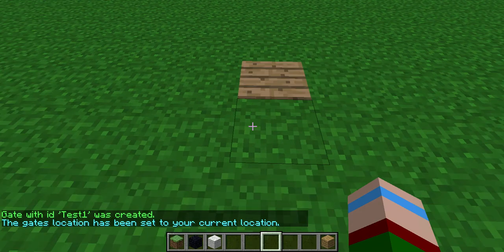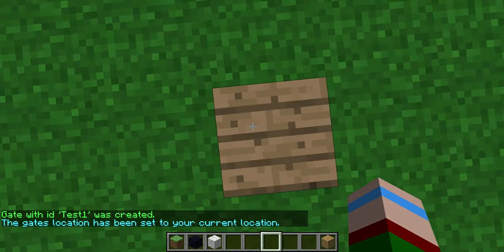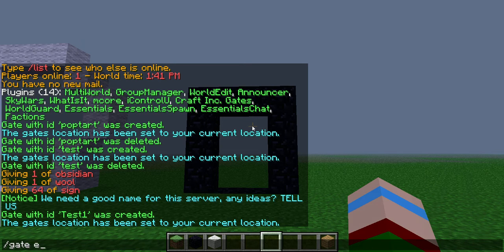I put one here because this is going to be the end where the gate will exit to. I'm going to do the other face here — gate, exit — and then cast one.